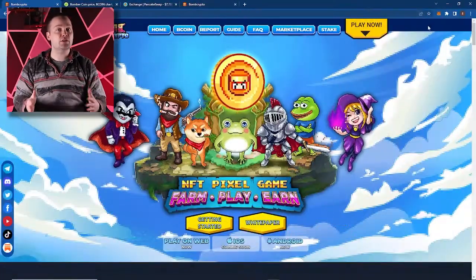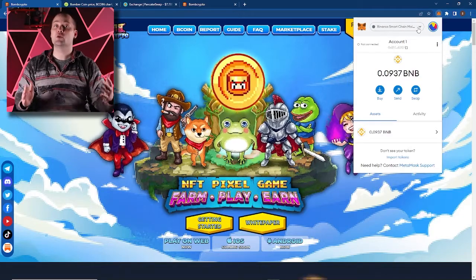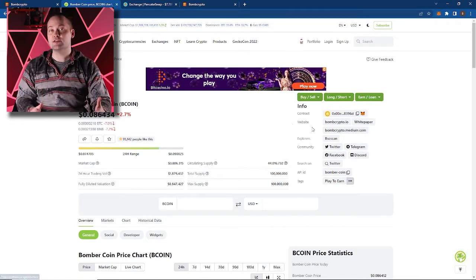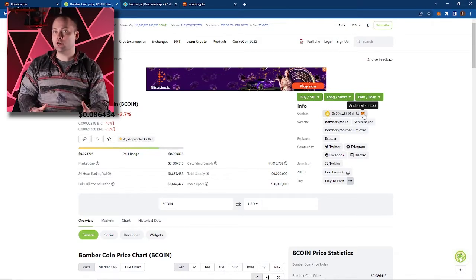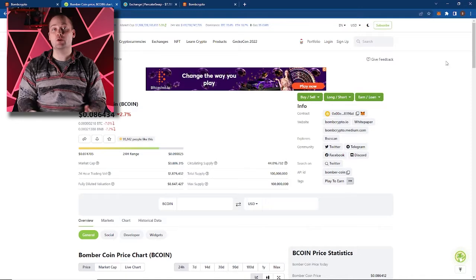So there are a couple of important things that you're going to need to know in order to get started. Step one: get some Bcoin. Before you can proceed, you're going to need some BNB in your MetaMask wallet on the Binance Smart Chain. Let's first head to CoinGecko. Always use sites like CoinGecko or CoinMarketCap to ensure that the project you're visiting is the correct one. What we'll do now is add Bcoin's token address to our MetaMask by clicking the little fox icon here, which will add the Bcoin token to our wallet.